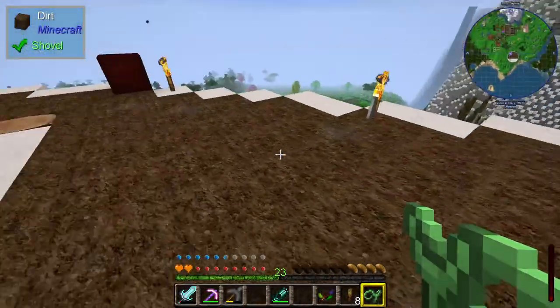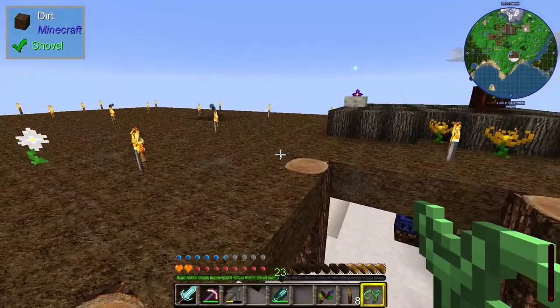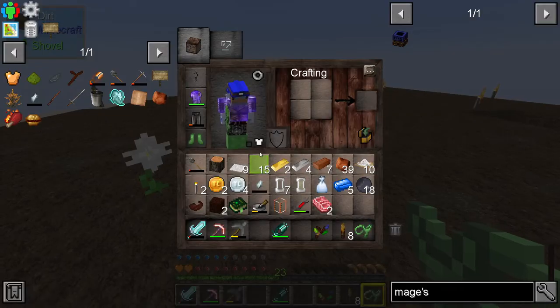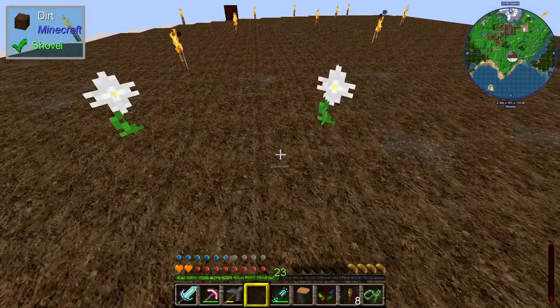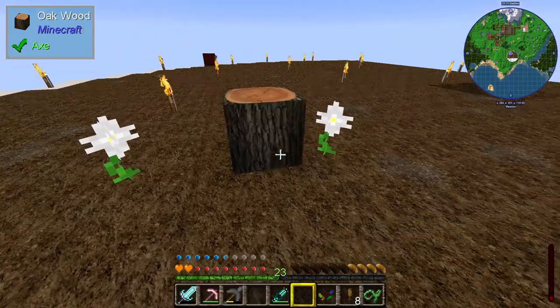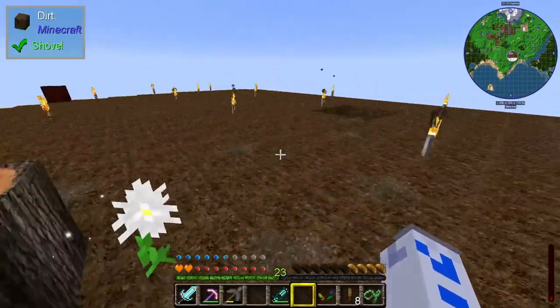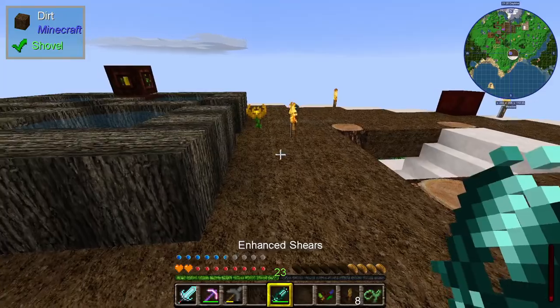Up on the top here we've got this large area of soil, and this is the growing area for the magical stuff. We've got these pure daisies that I talked about in an earlier episode — these are the ones where if you put wood or stone next to them, magic happens and after a minute they turn into living wood, which you can use for things. Things like creating this wand, for example.